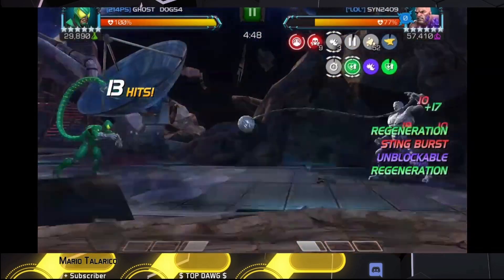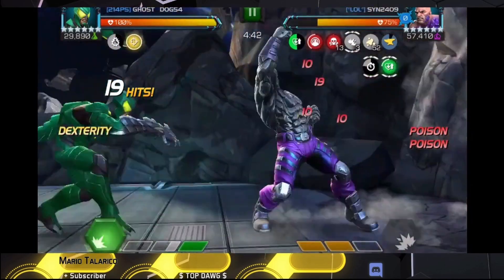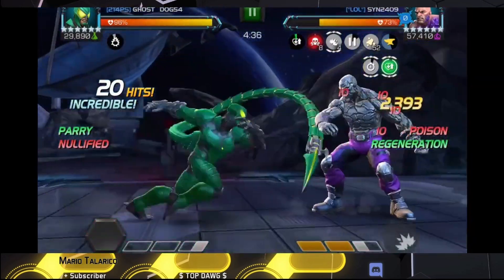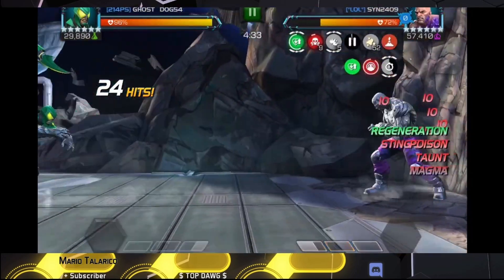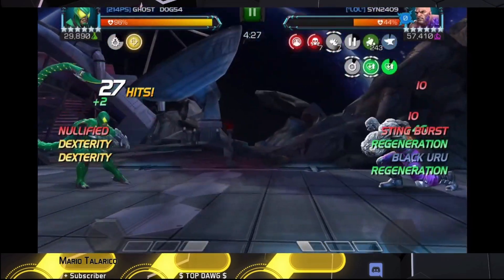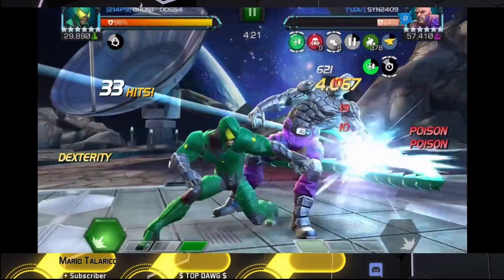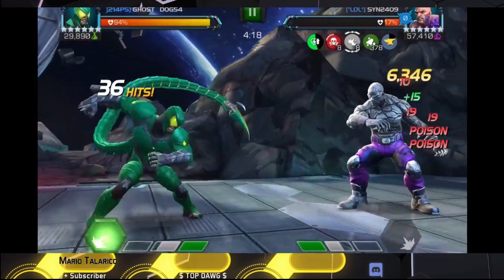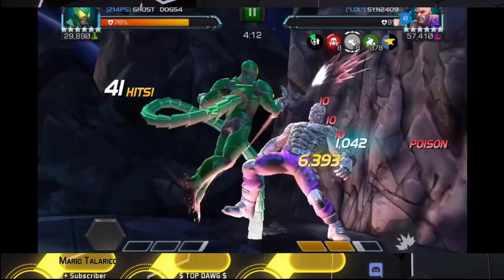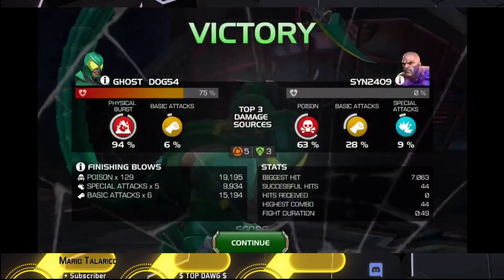Scorpion is a fight we've done several times in other areas of the game. I had the Advanced Power Boost going so I was able to get the taunt up early and didn't have to worry about the unblockable. He didn't want to throw his special two, so I parried and got the special one off again to keep the taunt up — that allows him to then throw the special two, and we're basically letting him kill himself. He kept refining though, up to the 10th regeneration buff, and I threw a special two to finish the kill.